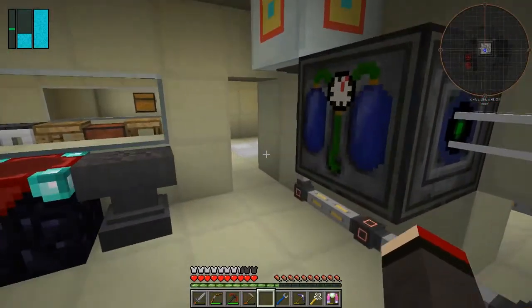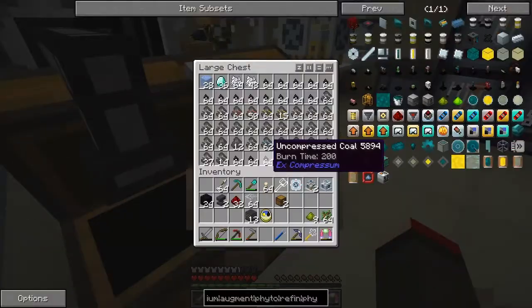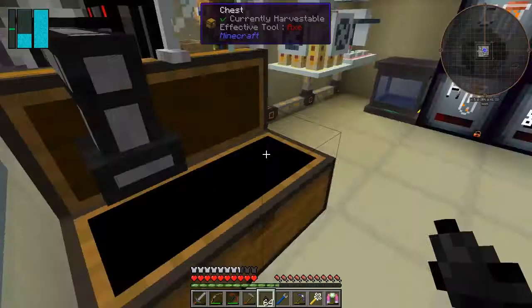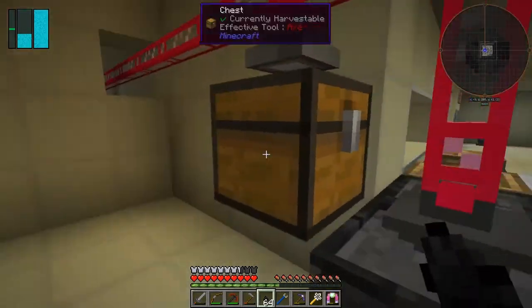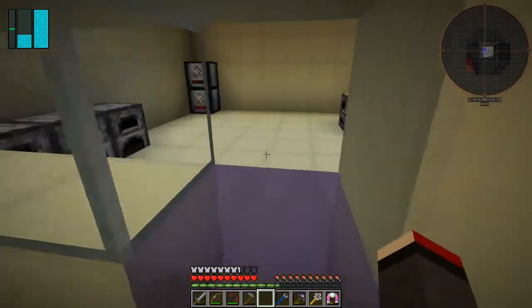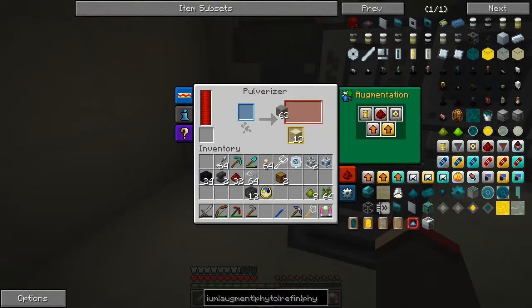Now what we're going to do in this episode is make a refinery. The only problem is I need 36 diamonds to make a refinery - I've got 36 diamonds, great. Plus that's what we're going to do next. I think we need that for rocket fuel. I also need some glass. The cheapest way to make glass is in the pulveriser, just by simply pulverising cobblestone.